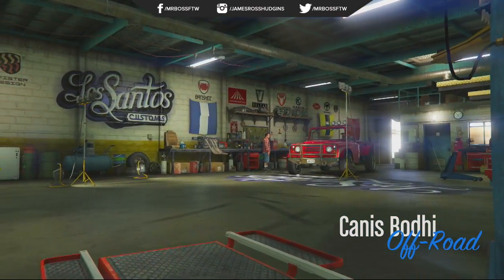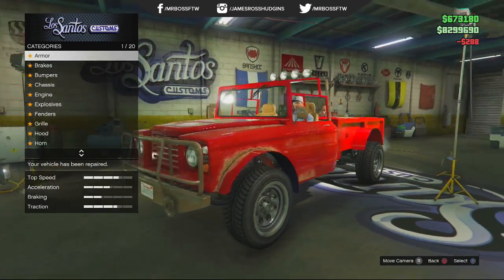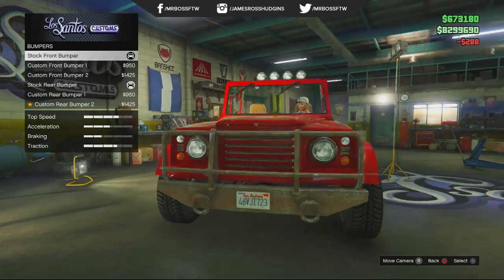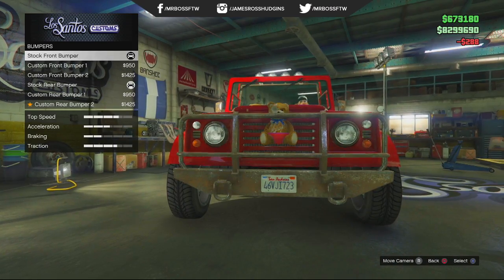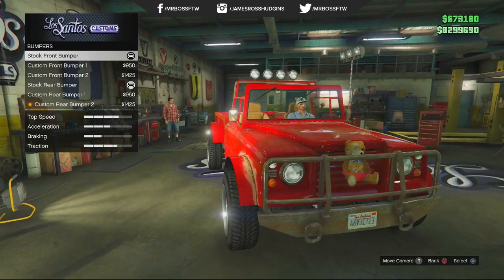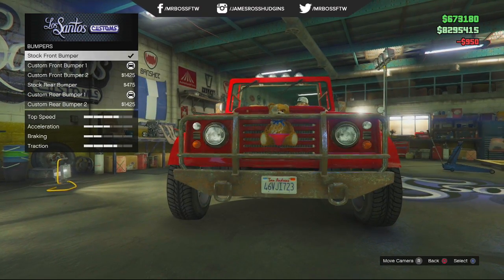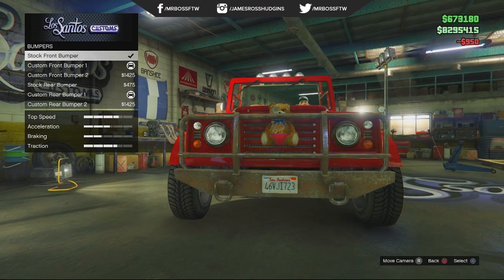Then you're going to want to go to the Los Santos Custom Shop and repair the vehicle if needed. From there, go down to bumpers and you'll see there's a stock bumper option and a front custom bumper option. What you're going to do is rotate between those, switching back and forth very quickly, until you notice the teddy bear icon appears.